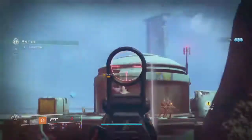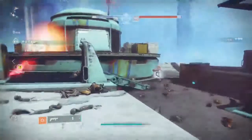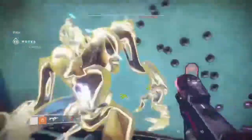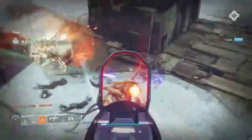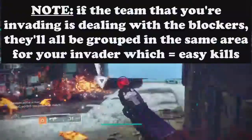Strategy number two: save up for a bunch of blockers, send them all in at once, and then have someone immediately invade. Having Taken Knights, Taken Captains, and Hobgoblins flooding the other side while an invader is simultaneously trying to destroy motes is extremely chaotic to deal with — great for the team pulling it off, not so great for the team facing it.